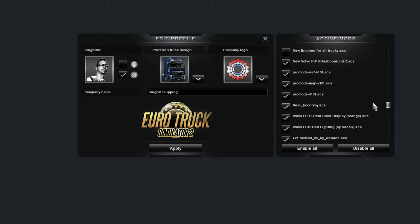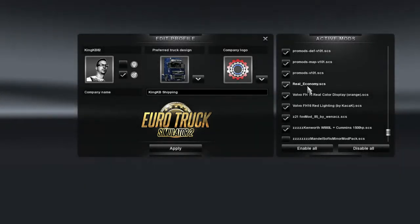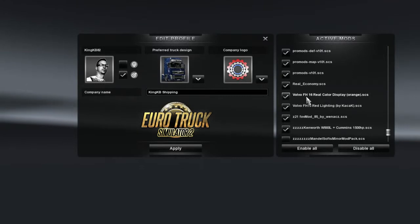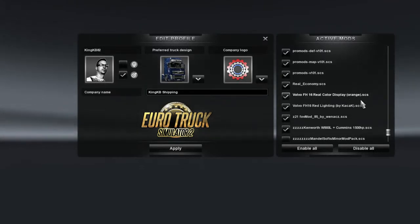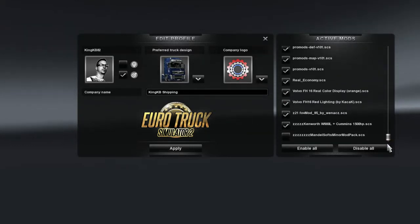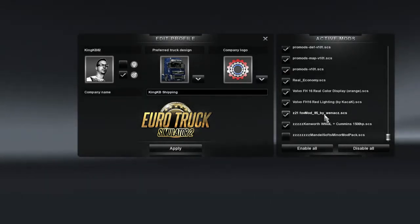You have all the Pro Mods. I also use Real Economy, so all the prices are about where they should be in real life. So instead of paying like $250,000 for a truck, you're spending between $40,000 and $50,000 for your basic truck and then you obviously add on whatever you want. You have the Volvo FH16 real color display — that's orange for the heads-up display. Then you have the red lighting. And I'm still running the FOV mod, the field of view up to 90%, so you can see out the window a lot better.